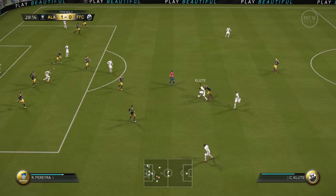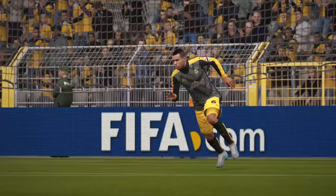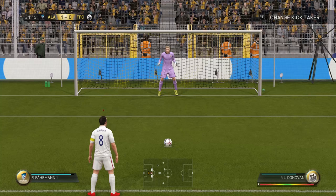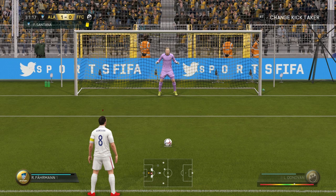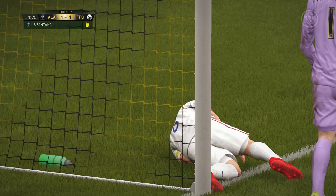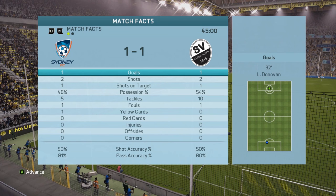Luckily, Flute wins a couple of challenges and manages to win us a penalty in the 30th minute. Of course, we're going to let Landon Donovan take it. Pretty clear-cut penalty, to be fair, and Felipe Santana picks up a yellow card. Donovan tries to stick it off to the right — Fairmont gets the right direction but it's well-placed and goes in. That goal is crucial for us, and of course Donovan's contributions play into the upgrades.